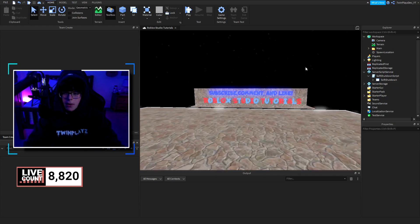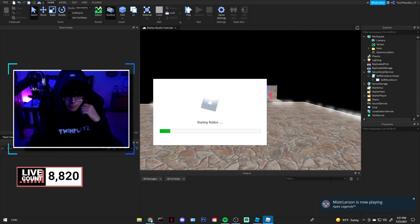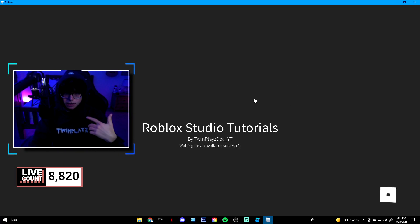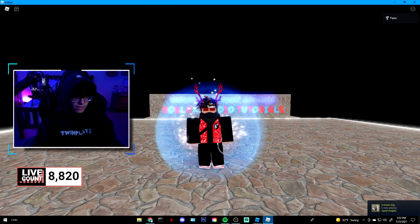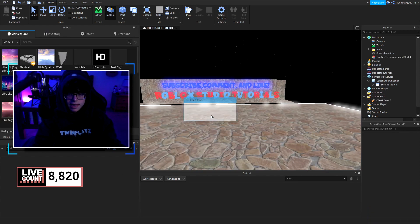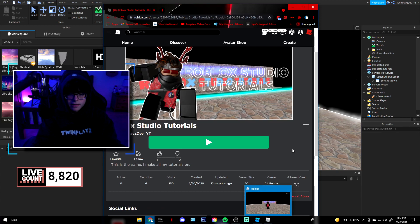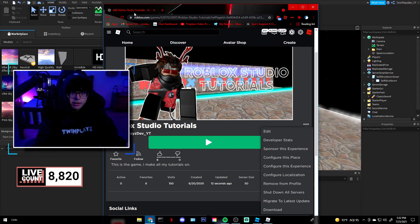Now let's put this into ServerScriptService and show how it works. First, publish your game to Roblox. Once you've added the soft shutdown and published, open your game. To trigger the soft shutdown, we'll make a small change — go to Marketplace, add a sword to the StarterPack, hit Yes, then go to File and Publish to Roblox. Once published successfully, go to your game page, click the three dots, and hit 'Migrate to Latest Update' — that's what triggers the soft shutdown GUI.